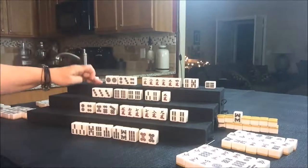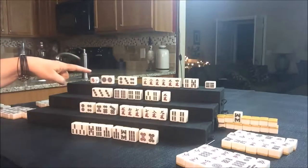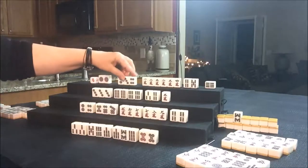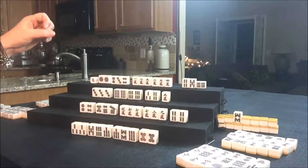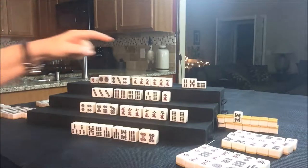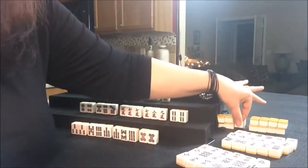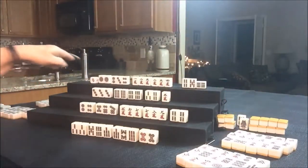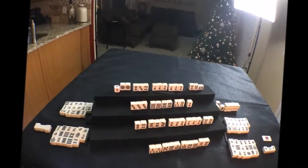North won with Reach and Pinfu — all Chis. Here's their pair: Chi, Chi, Chi, Chi, Chi, plus last tile. So that's three Han. And they get Ura Dora. Let's see what they get — two Bam: no two Bam. Okay, so they did not get any Dora, but they got three Han. So that's not bad. That worked out well!